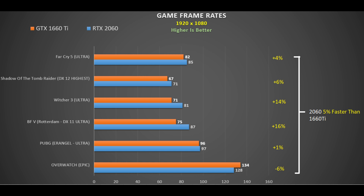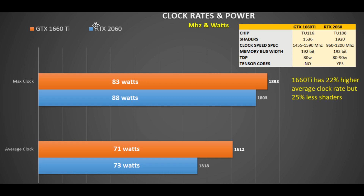Averaging everything out, there's only about a 5% difference between these two graphics cards. The 1660 Ti has a 22% higher average clock rate over the 2060 but 25 fewer shaders, and the 5% boost for the 2060 confirms this. You can see why the 1660 Ti is so popular, particularly if you don't want to use tensor cores and ray tracing. Should you buy the 2060 over the 1660 Ti? That depends on what's important to you, but I certainly wouldn't pay more than 10% extra. Hope you found that useful — like, subscribe, and I'll see you next time.